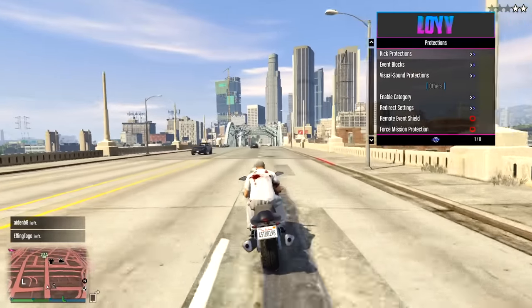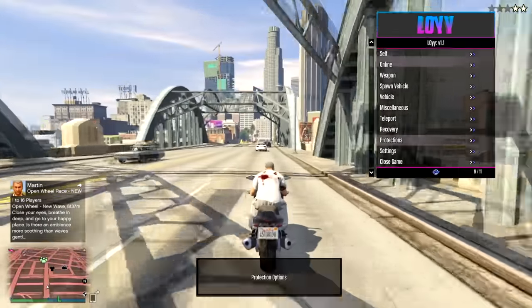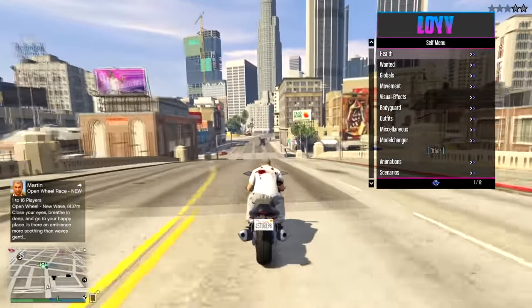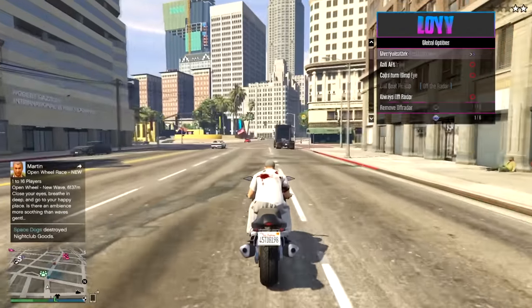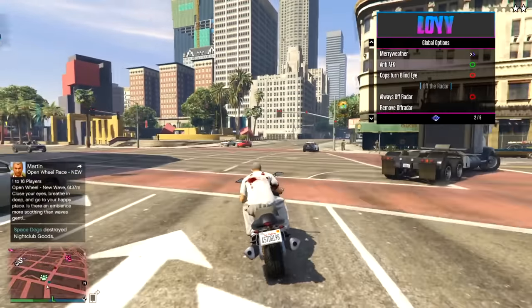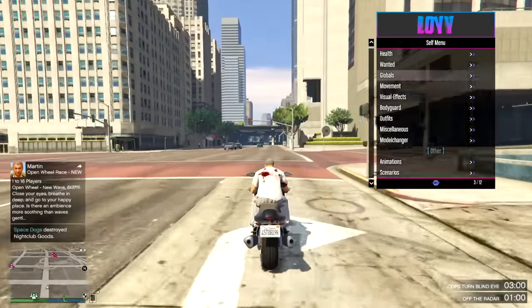So far this menu is kind of lame, I'm not gonna lie. Protections — I doubt any of these work, I'm not gonna test them either. Globals. Merriweather — I'll give myself Boltark. That's cool. Turn Cops, Blind Eye on. Always off radar. Sure, why not?